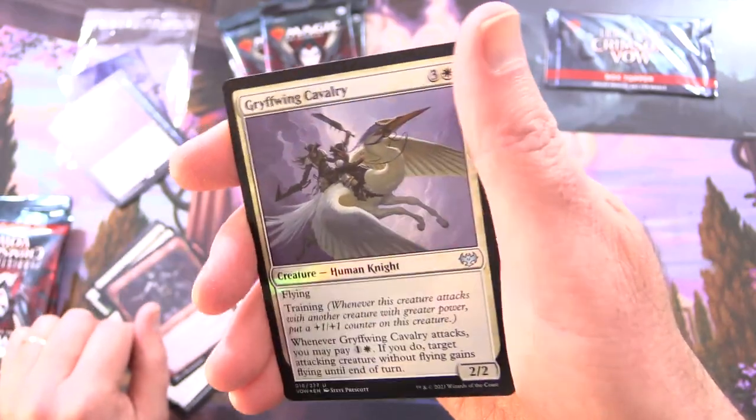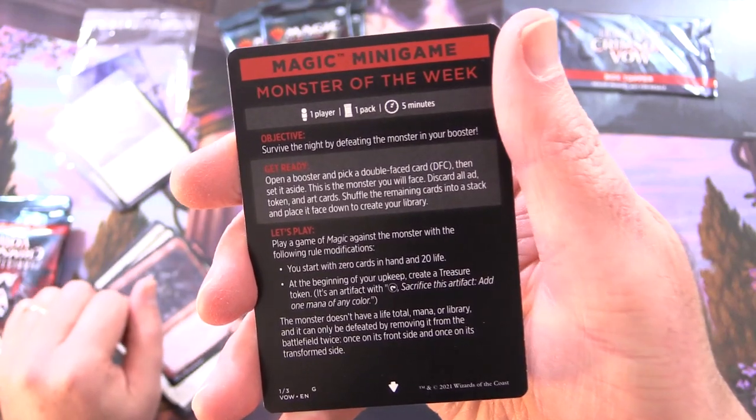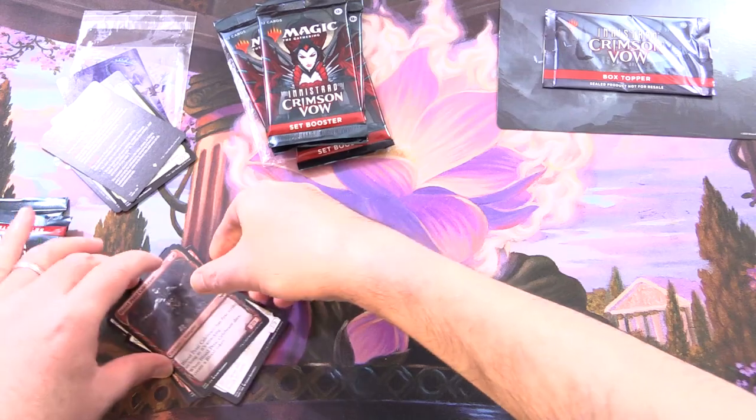Foil Griff Wing Cavalry. Nothing from the list, but you get a Magic Minigame Monster of the Week.